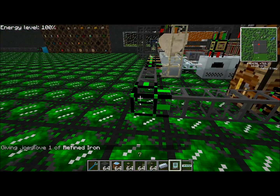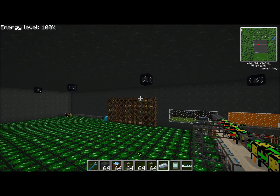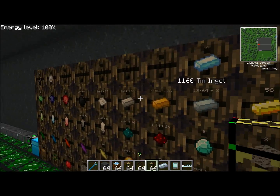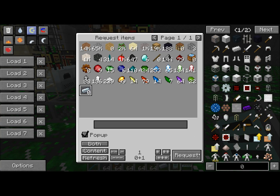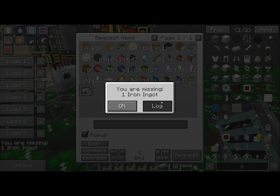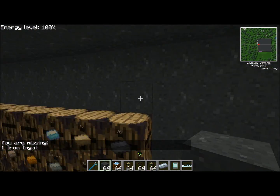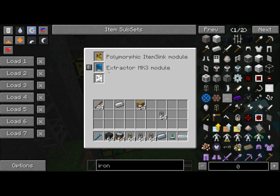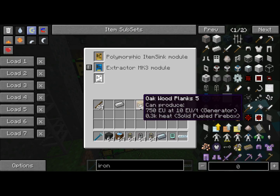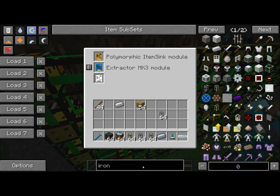So if I go over here and request my piece of refined iron - ooh, I'm missing iron ingot. What do you mean? Iron ingot. None of my ingots are showing up on this. I smell fishy business. Let me go back here and hit this with a wrench. Extractor Mark 3. Extractor? I don't want an extractor, I want a provider!